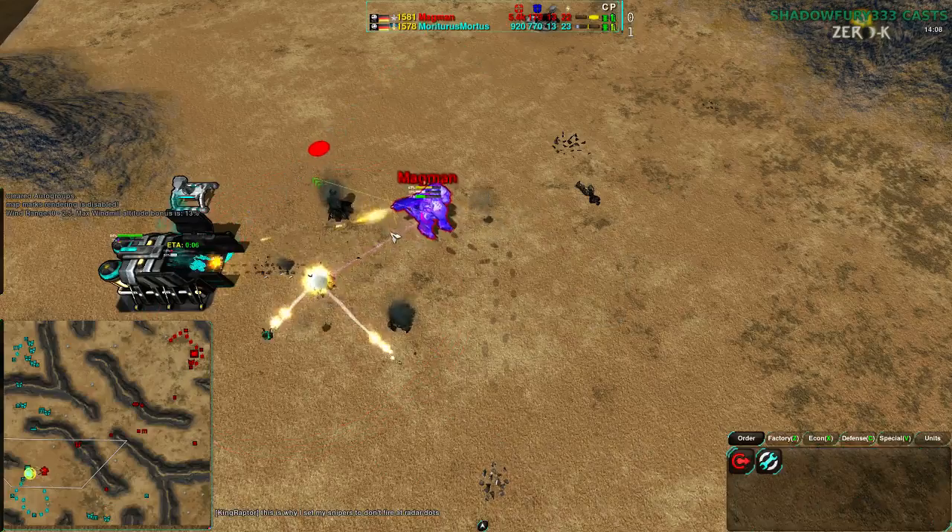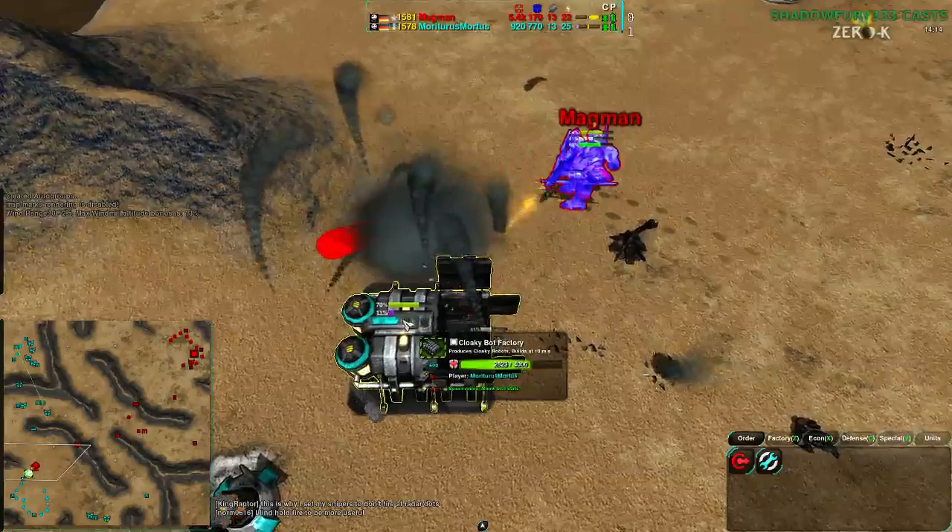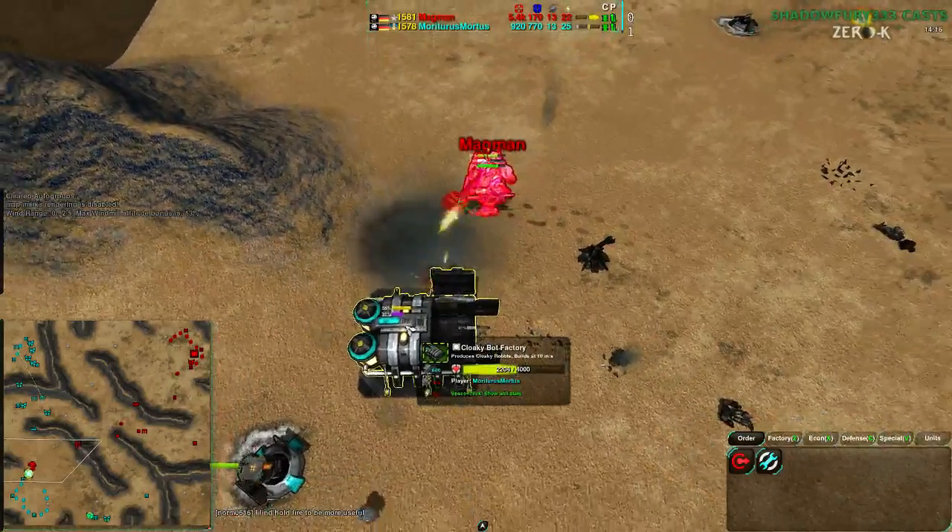Mortarus is trying to build up enough units to deal with Magman's commander, but honestly Magman's commander is healing up faster than Mortarus can build up. And once the Cloakbot factory goes down, that will be game.